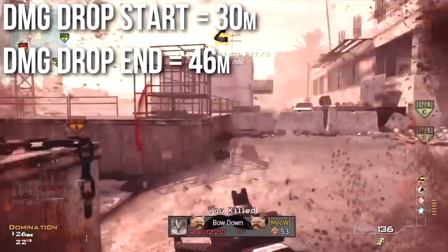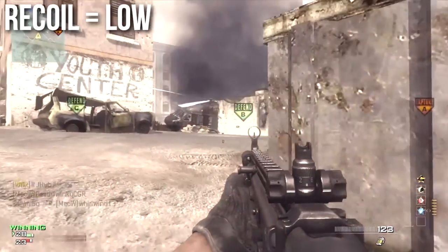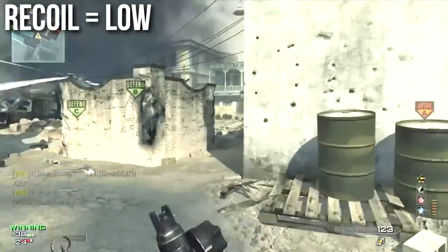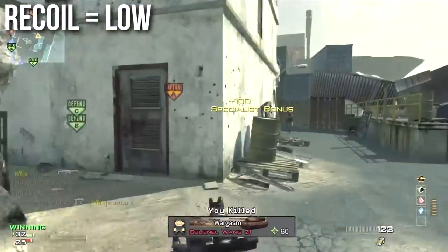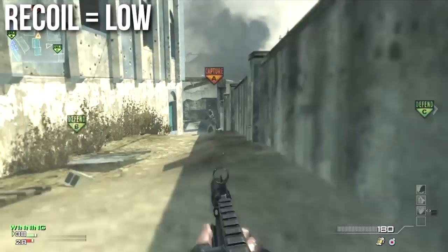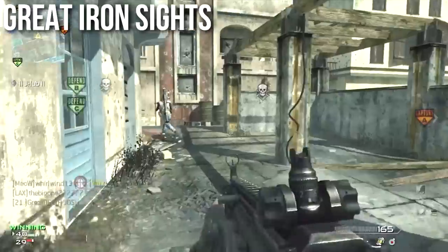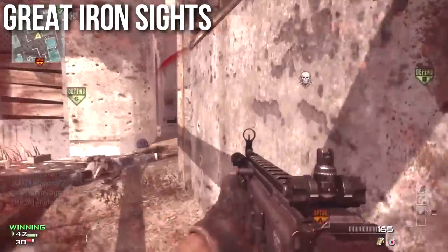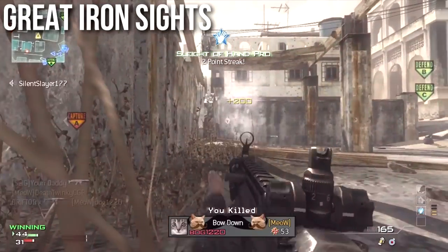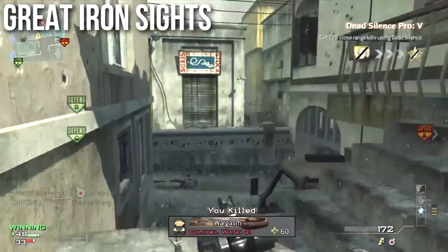The AK-47, I believe, is tied with the Scar-H for damage drop range. Of note, this weapon has absolutely beautiful recoil. I'm going to class this as a low recoil gun — it's not very low, because in Modern Warfare 2 it was a very low recoil gun, and they made it kick a little bit more here in Modern Warfare 3. You'll notice that when you fire it, it's going to drift very slightly upward and wobble side to side a little bit, but it's not going to drift to one side or the other, so the recoil is very easy to master and get a good feel for. When you combine this with the weapon's beautiful iron sights, you have no need for any optical attachment. The iron sights are very clear, circular, and the bar in the middle lets you know exactly where your target is. Very easy to use.